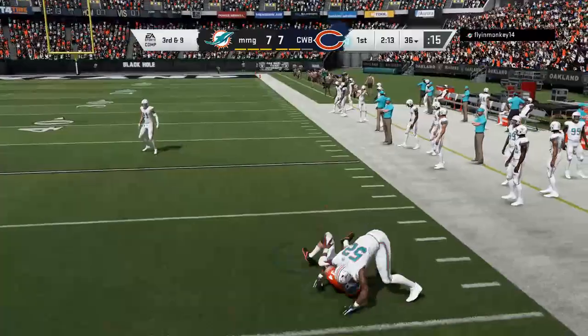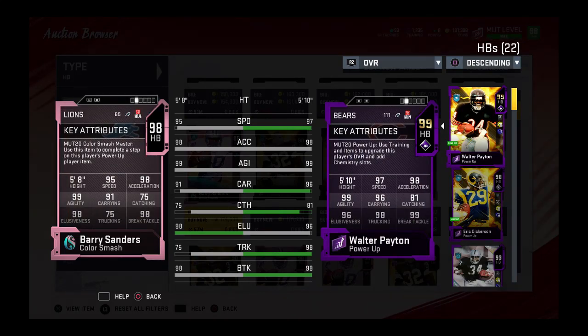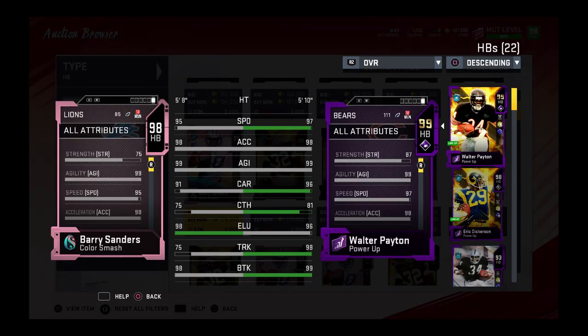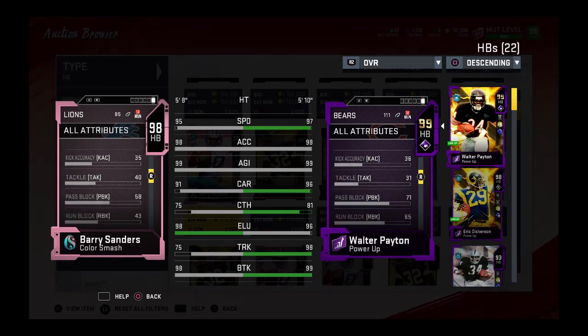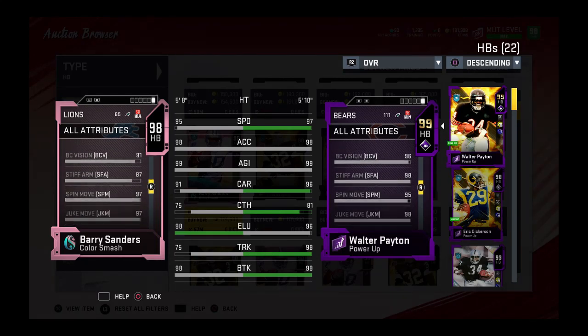Walter Payton has everything you need, so go get him. Get rid of your Barry — Barry doesn't truck like this, Barry doesn't have a stiff arm like this. In certain situations you need a stiff arm and Barry does not do that. When the guy is tackling from the side, this guy can use Armbar and stiff arm. What's Barry going to do? Not a stiff arm. Go get this card.